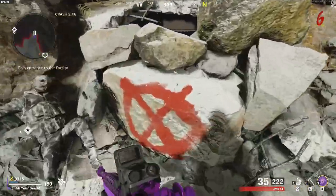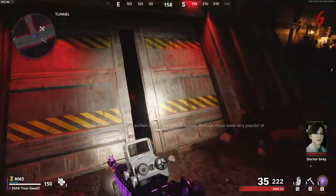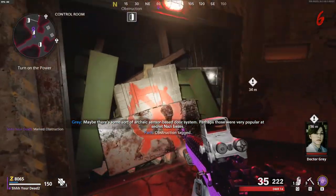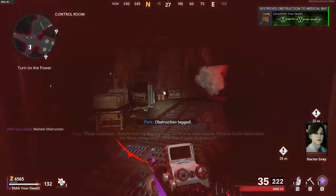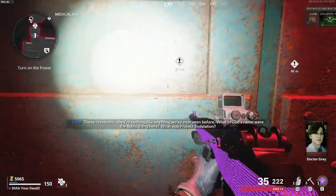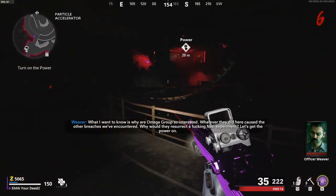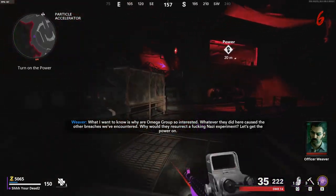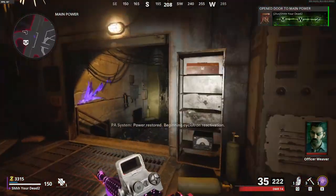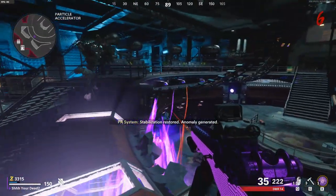With seven grand in your pocket, start heading over to the power, being mindful of your surroundings — it is super dark down there. Buy the doors and turn on the power. I highly recommend doing this if you have one or two zombies chasing you. Once you turn on the power, you will need to activate two buttons in the underground area — both are prompted on your screen.